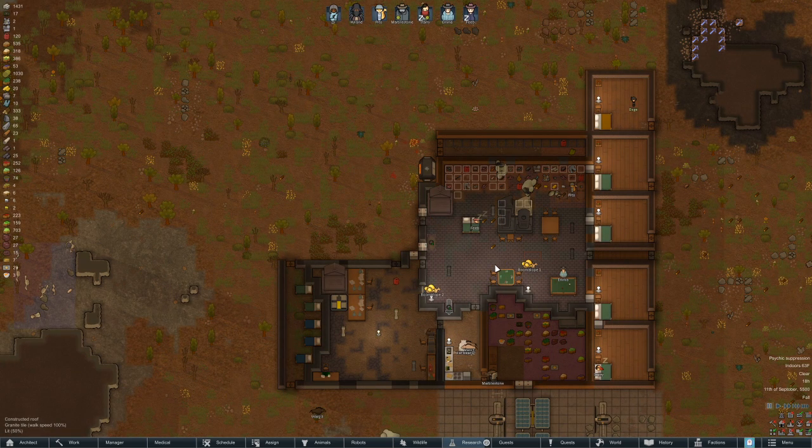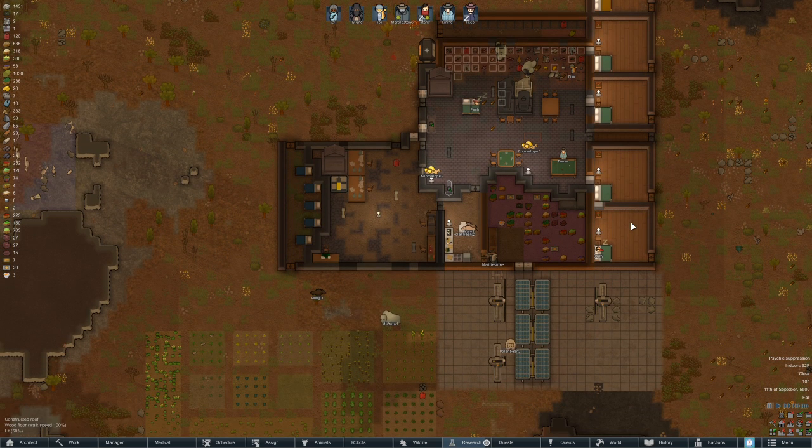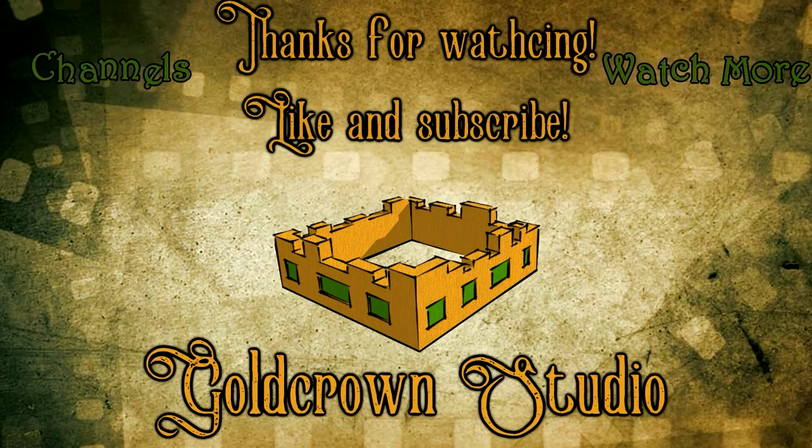I think next episode my goal is going to be to move the stockpile out to here — that will be the first thing we do — and make this just a rec room and keep making it more impressive. I think we'll expand the dining, put all the statues against this back wall, and it'll be great. But that's going to be it for this episode. I hope you guys did enjoy it — if you did, you can hit the like button or subscribe if you want to see more. I'll see you guys next time. Bye guys.